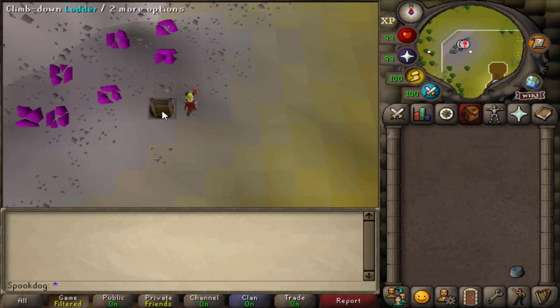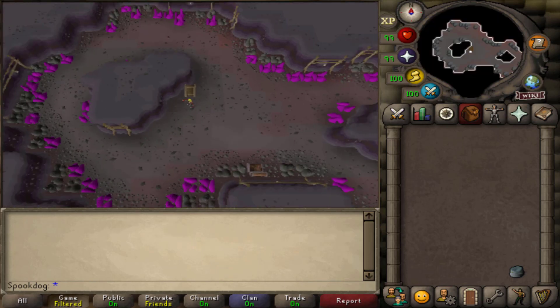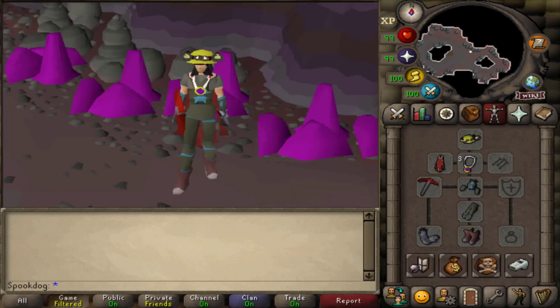The first spot is much further from a bank, there are fewer rocks, and you might have to compete with other people or bots. But once you complete the Karamja Diary, you have access to the lower part of the gem rock mine, which has a lot more rocks and a very close-by deposit box.